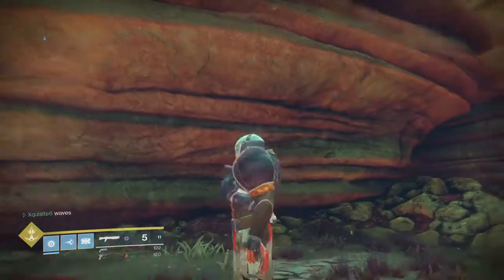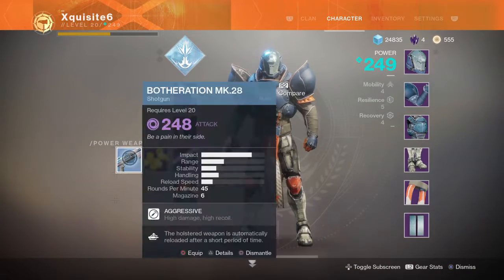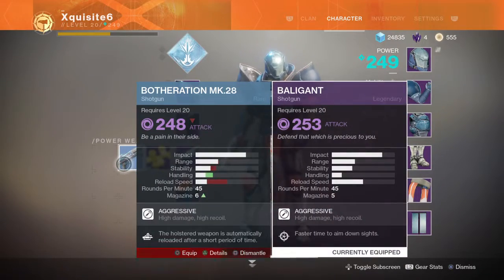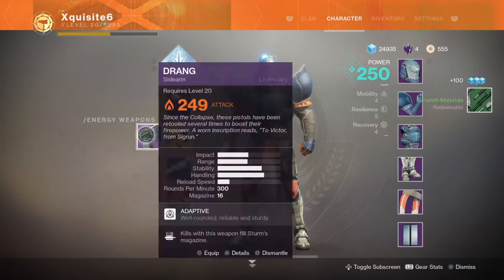Hey guys, what's going on? It's me again, Tyrant. Today I did buy Destiny 2, and I just ranked up my light level to 250 — it would actually be 250 if I use my Risk Runner.